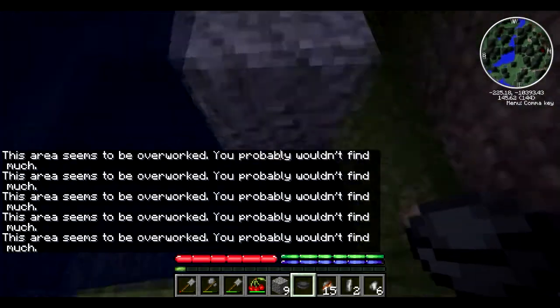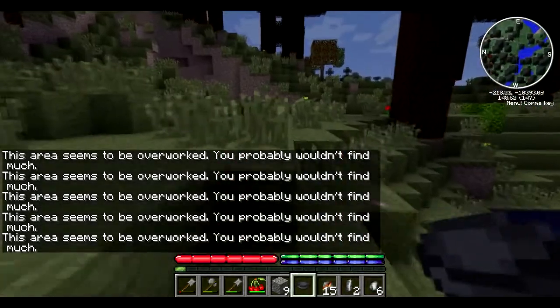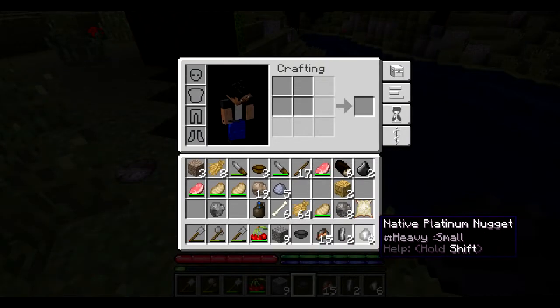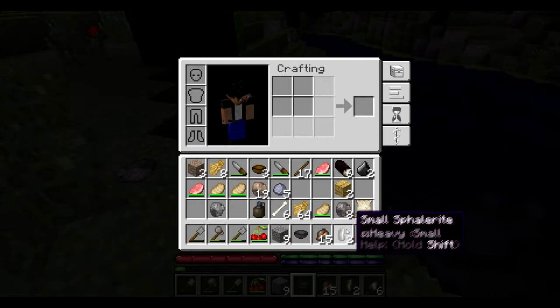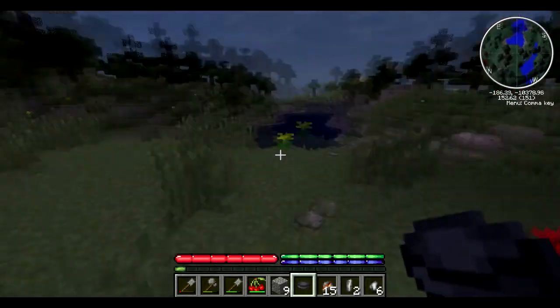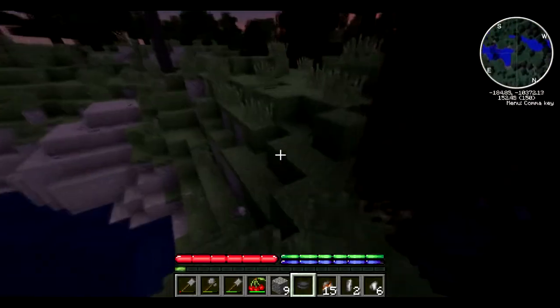Here we are guys - I've done three chunks now and that's what we've got: 15 native copper nuggets, two platinum nuggets for a total of four, and some sphalerite. So yeah, 15 copper nuggets and four platinum nuggets.